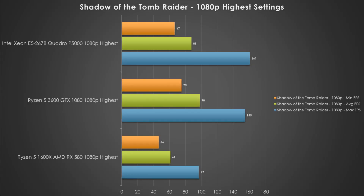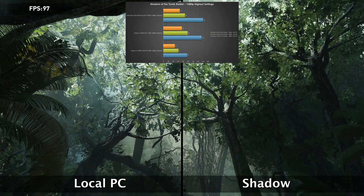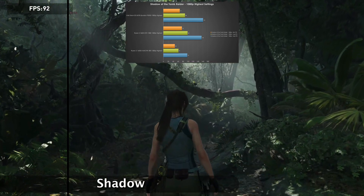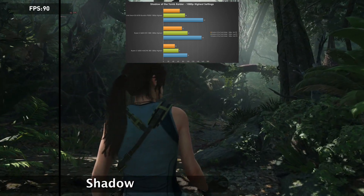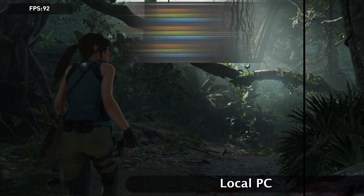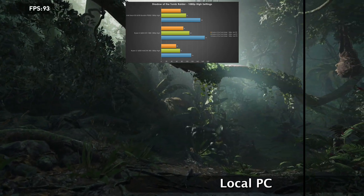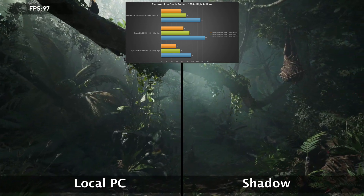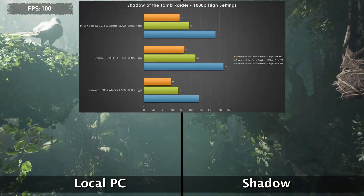Shadow of the Tomb Raider is our first graphically demanding title, and at 1080p highest settings, the Ryzen 3600 and GTX 1080 are still leading the pack. Fortunately for Shadow, the Quadro P5000 is able to flex its muscles a little more, scoring above 60 frames per second across the board at this resolution. Our $600 budget PC barely skates by, but if you decrease the settings down to high, all platforms perform above 60 FPS, with the GTX 1080 still leading and the P5000 closely behind.